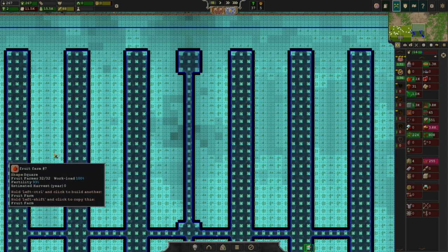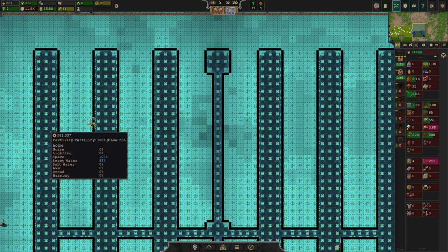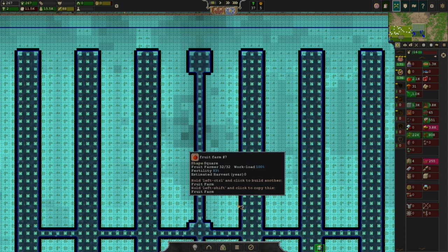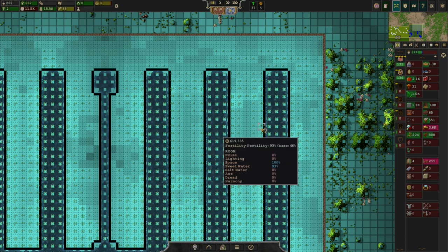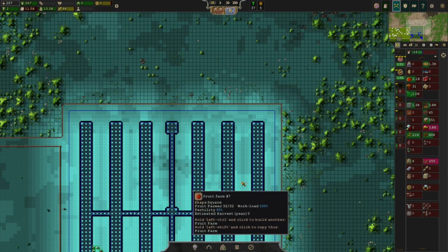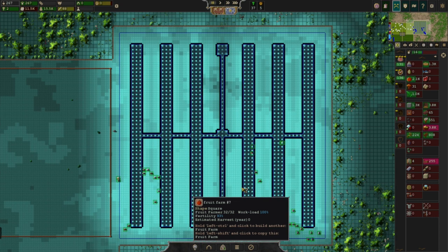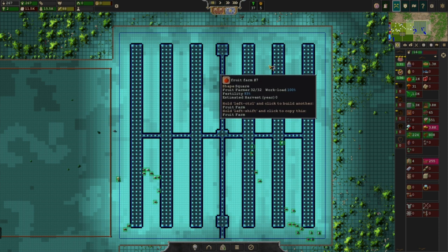Pretty much the maximum distance that you're going to get the best boost out of fertility is only two squares. So this square goes up to over here where the fertility is just naturally less. We have the baseline fertility of 46% here boosted up to 93%, then the next square is 90% — about the same baseline of 46% — and this is also 46%, but we drop right off to 86% fertility rate in the center. You can optimize this even more for fertility, but this is the maximum size that these farms can be.